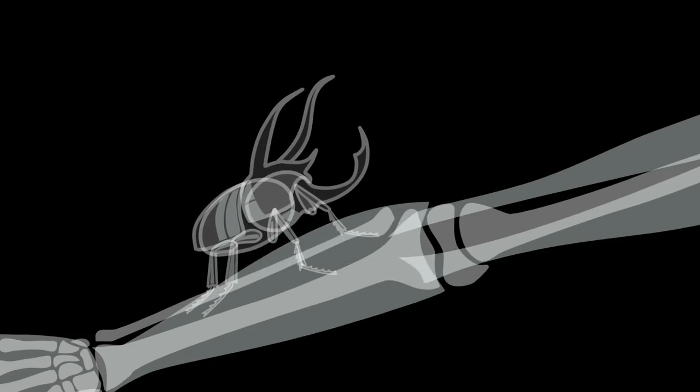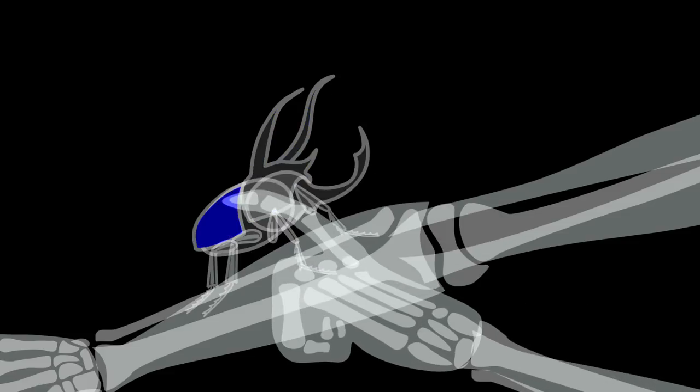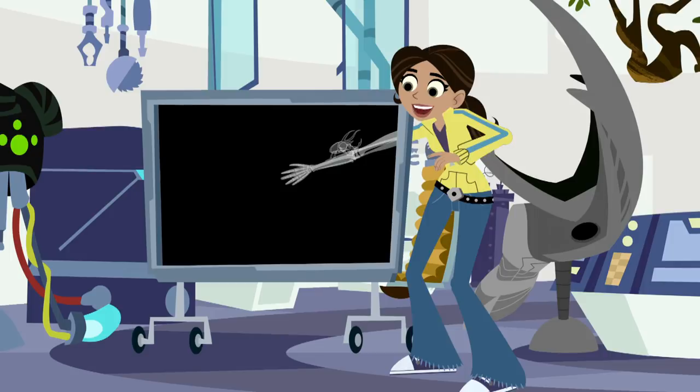And that's why the exoskeleton is broken up into pieces that can move at the joints. The main ones are the head, the thorax, and the abdomen. Plus the segmented legs. All very movable — like a suit of armor.